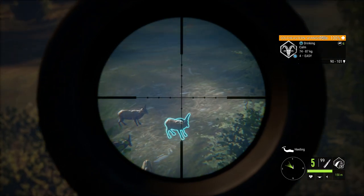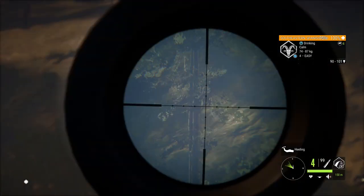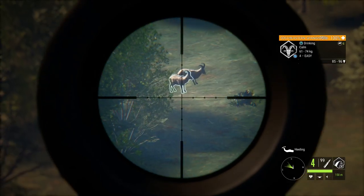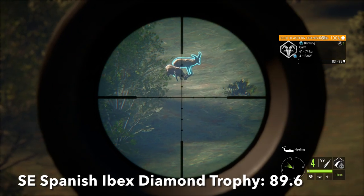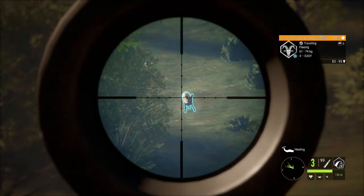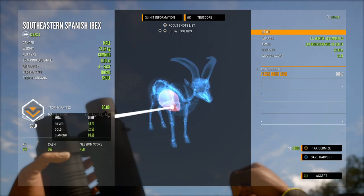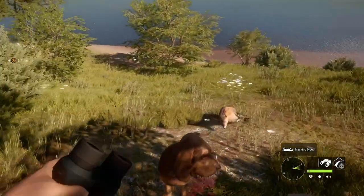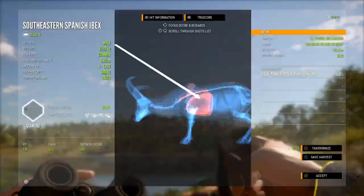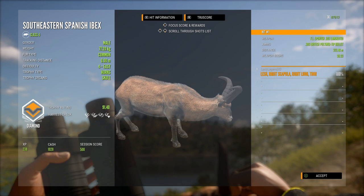I'm just here looking for Ibex to show you and this is a guaranteed level four diamond right here. Their diamond trophy rating is 89.6 and the bottom estimate started at 90, and this one over here is a potential diamond going up to 95. That first guy was not a diamond at 86.8, but this second guy should actually be a diamond. That just shows you how easy these diamonds are — I came out here to show you footage and shot a diamond today.